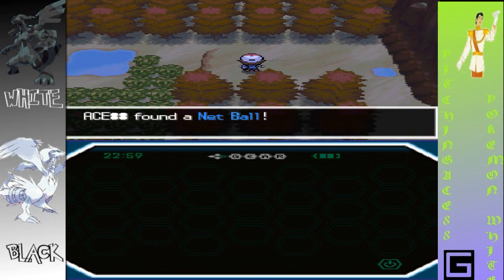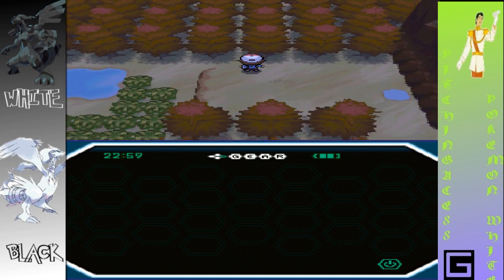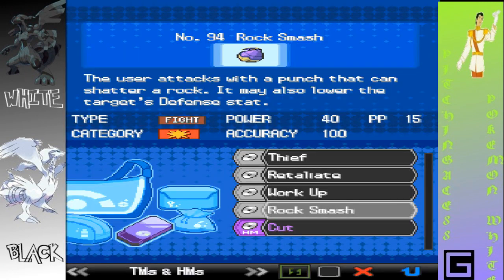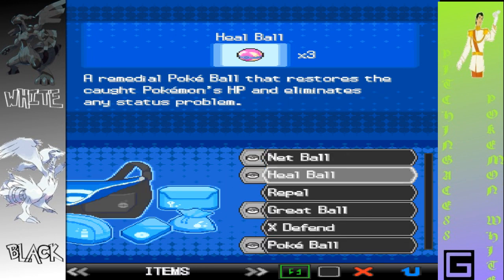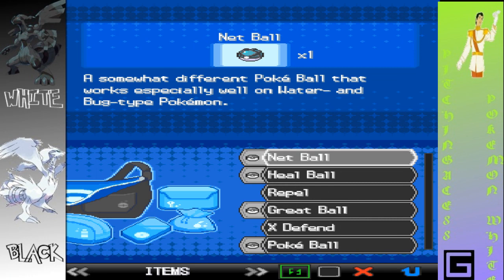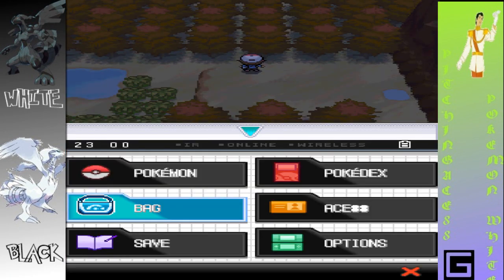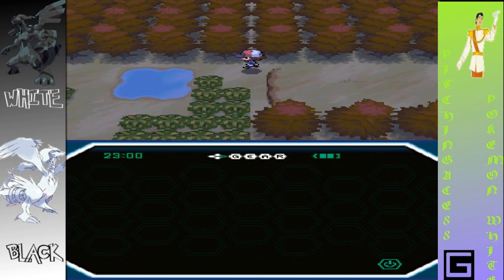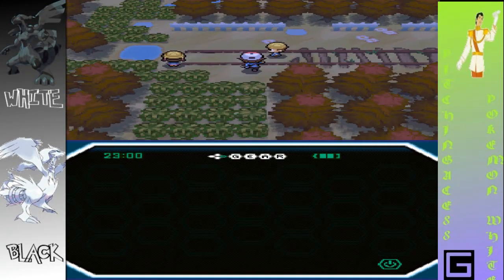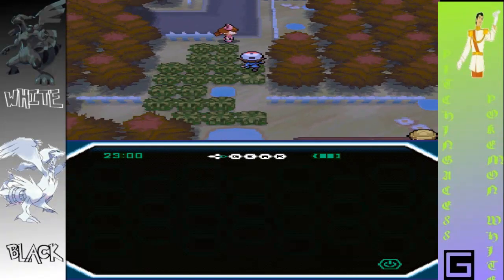A Net Ball — I'm hoping it gives me a description because I'm not used to this game. A Net Ball is a somewhat different Poke Ball that works especially well on water and bug type Pokemon. No battles, no battles — yes.